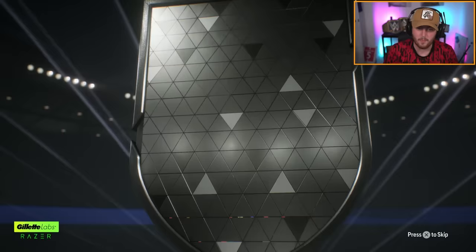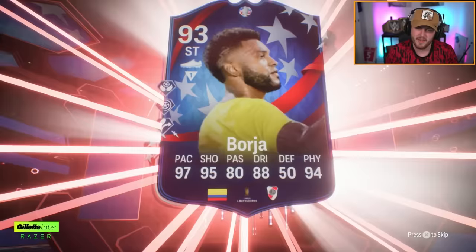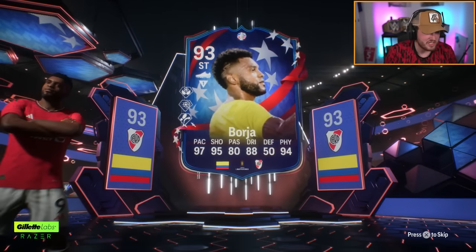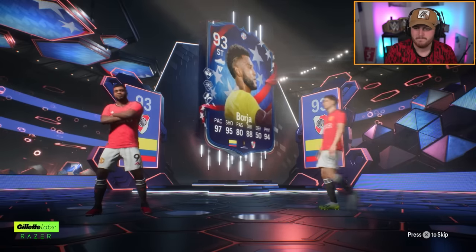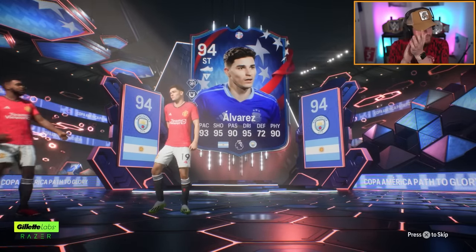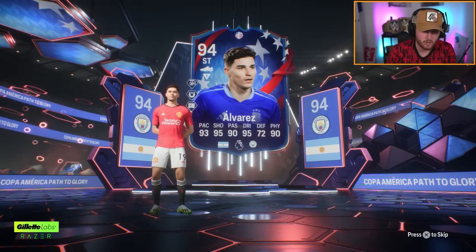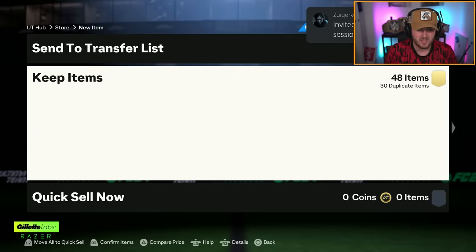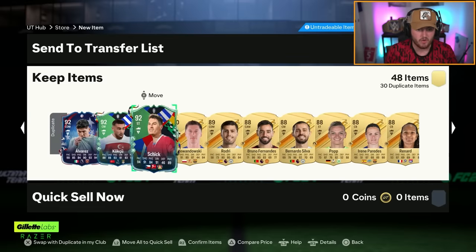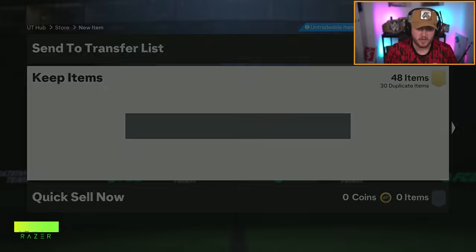That's definitely a Copa America card. We have got Borja from River Plate. Who else have we got in there? Alvarez - nice, I'll take that. The ratings aren't that high here, I'm a little sceptical this pack's not going to be great for the rest. But I'll take Alvarez, that's solid. Van Dijk, Mignon, Skriniar in there as well - Alvarez being the only one I don't already have. I think that's successful. We'll take Julien Alvarez.